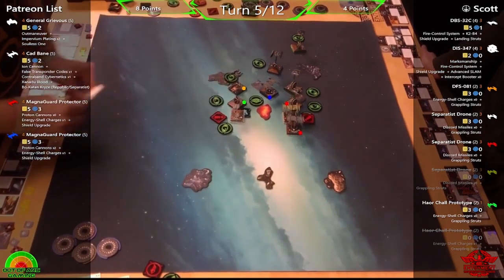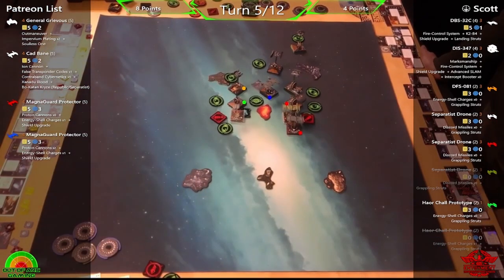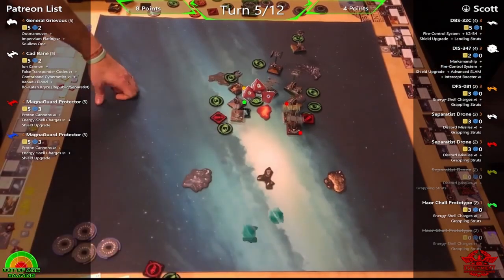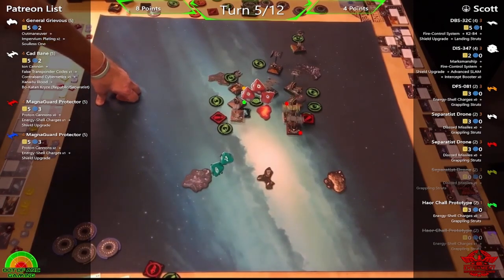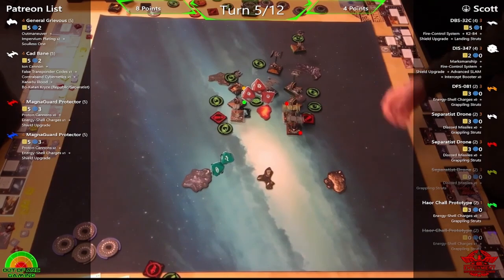Phil wasn't 100% sure — he thought it would go the other way. Grievous fires into the orange/yellow vulture: three hits going in, with two crits. Scott debates whether to trigger K2B4 — he's a big fan — and also whether to steal a calculate. He elects to steal one rather than trigger K2B4, so Phil takes the strain instead of giving him an evade. One hit gets through: a crit — Console Fire.